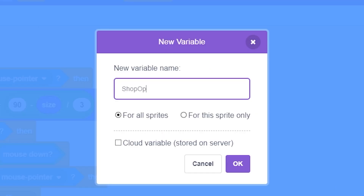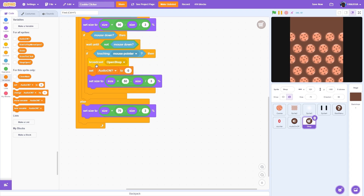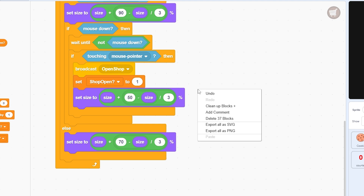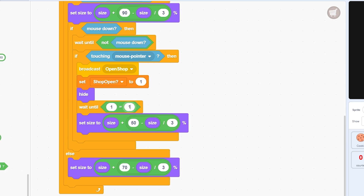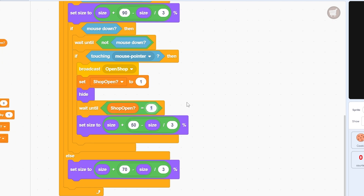We also need to hide the shop button when the shop is open. Make a variable called 'shop open' for all sprites and set shop open to 1. If shop open is 1 the shop is open; if 0 it is closed. So when the shop is open, hide, then wait until shop open equals 0, then show again.